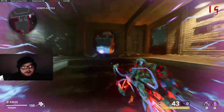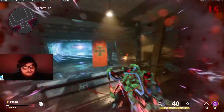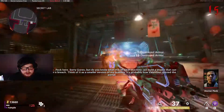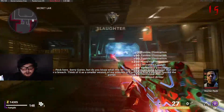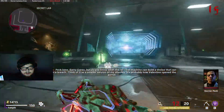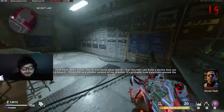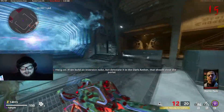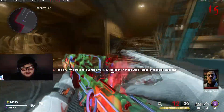Once you pick up the canister, head back into the secret lab room where you picked it up and place it back in the machine. During this step, a lot of manglers and tormentors spawn that make it difficult, but it's not too bad. Make sure you grab another trap to finish the rest, and rinse and repeat this step three times with all three of your stations.